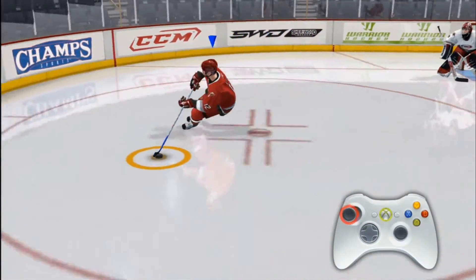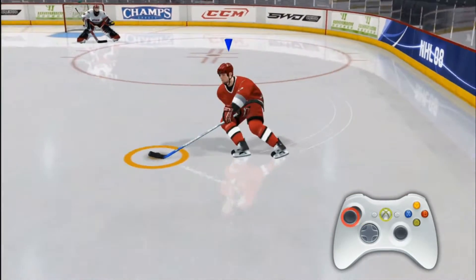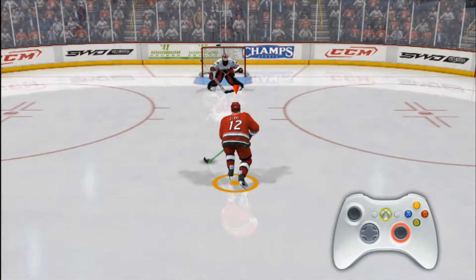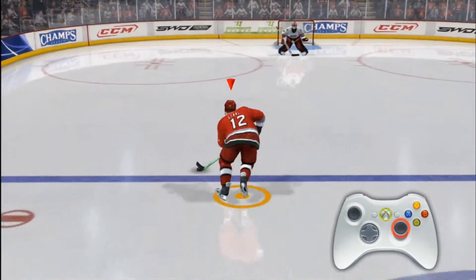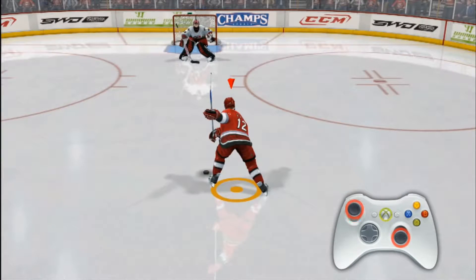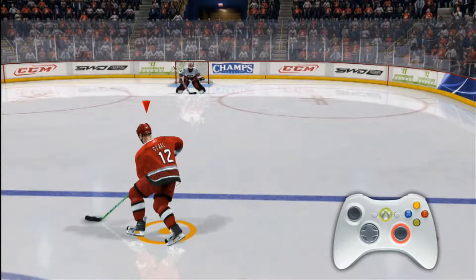The left stick acts as your skates. The right stick acts as your stick. To shoot, move the right stick up. To take a slap shot, move the right stick down and then up. Aim your shot by moving the left stick. To deke, move the right stick left or right while your player is skating.